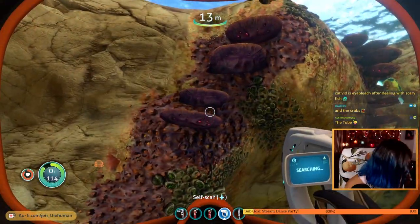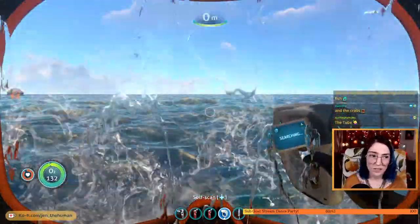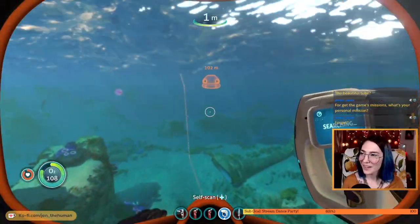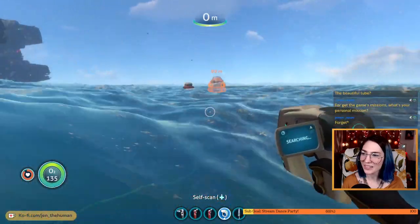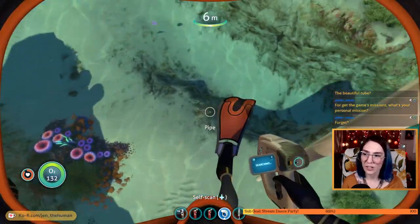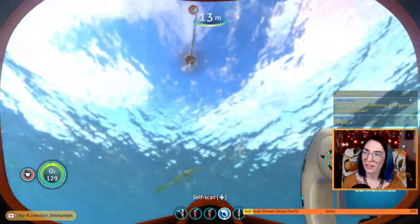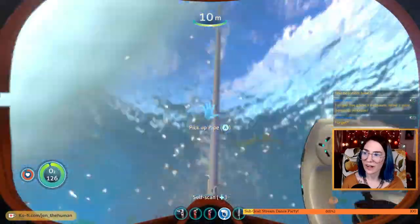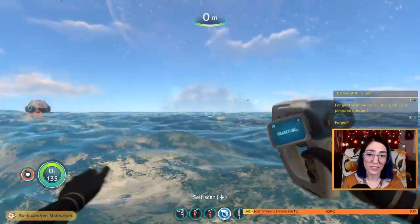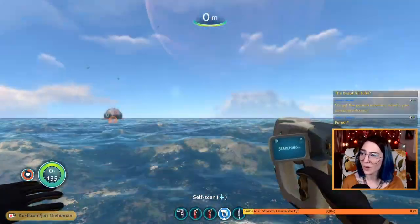There's a cat making a little scene behind us. Here's our tube. I think my personal mission is to find the sea moth wreckage and try to get a better way to get around, because I want to go exploring and look for the other facilities but I just do not think that we can do it on foot essentially.